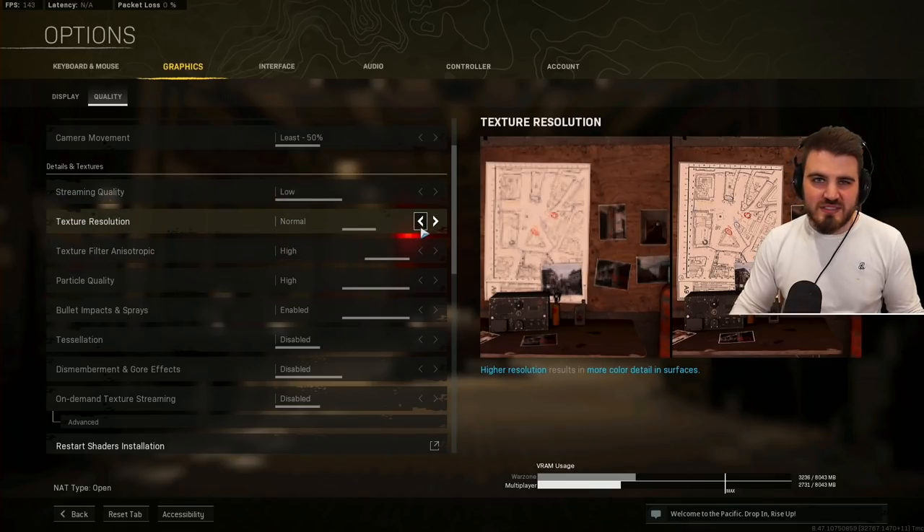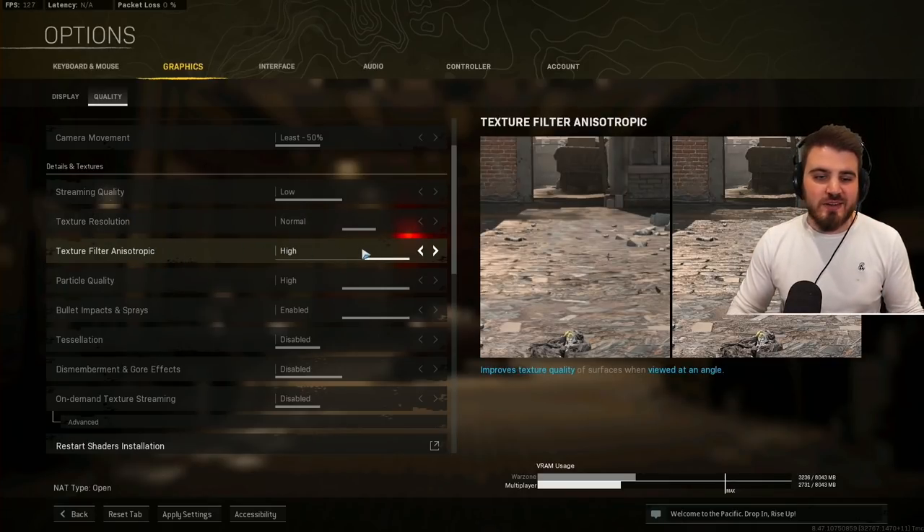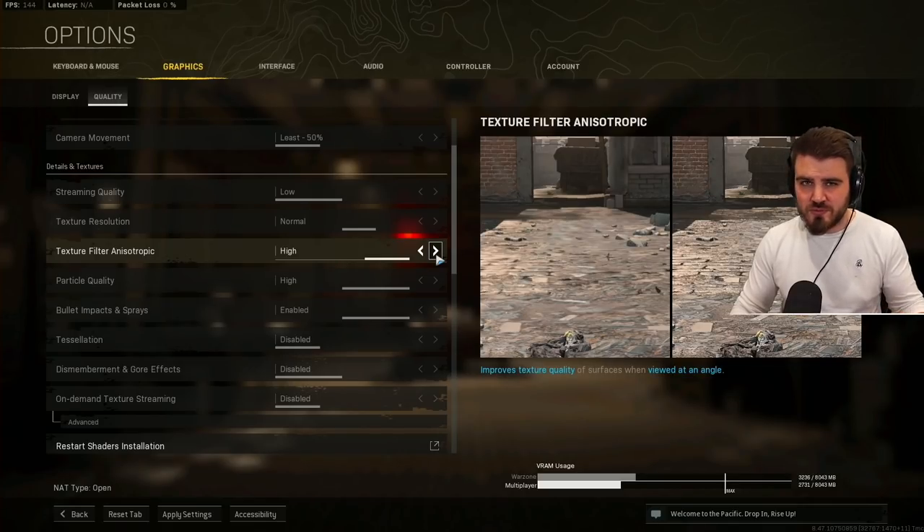Texture resolution — for anyone with a decent GPU I'd recommend low or normal. Very low looks absolutely terrible and while it gives a small FPS boost, the game looks horrific, so only go very low if you're really struggling for FPS. Otherwise try low or normal — I like normal because sharp textures help with visibility. Texture filter anisotropic — keep this on high. It really has no effect on FPS and makes everything in the game pop a little more, which helps with visibility.